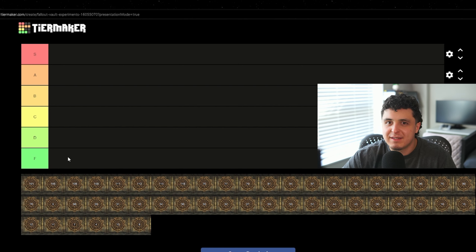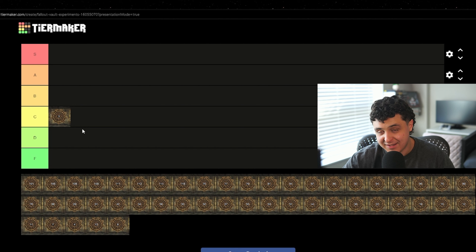Vault 3. Purpose: control vault with no experiment. Outcome: a water leak forced them to open their vault and fiends took it over. Now obviously this is the control unit — no experiment, just living life pretty normally — so rightfully that's going to go into C tier. It's neither good nor bad. There are a couple other control vaults as well.